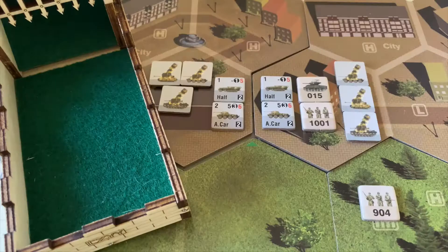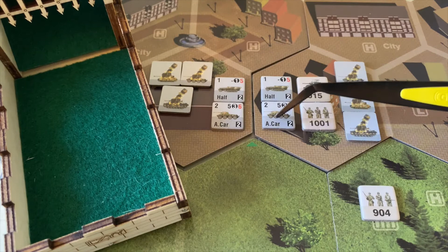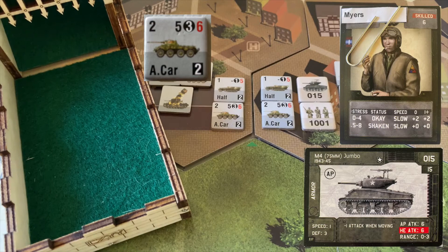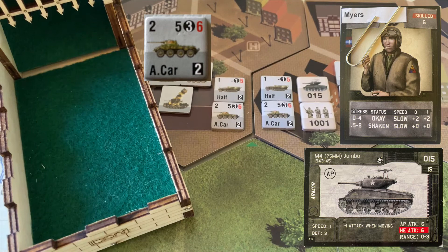The first armored car fires on Sergeant Myers' Jumbo. It's in the same square so it gets its movement points back — needs fours or greater to hit, two shots. Five and a five — two hits. Sergeant Myers' badly damaged tank normally needs a three, but now it's in high terrain so it needs fives or less to negate them. One and a four — both hits bounce harmlessly off the tank. Sergeant Myers survives the first armored car's attack.